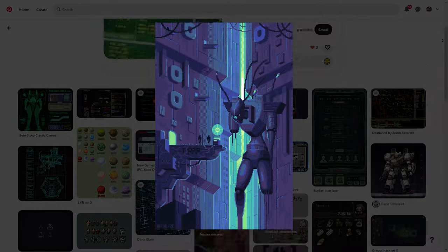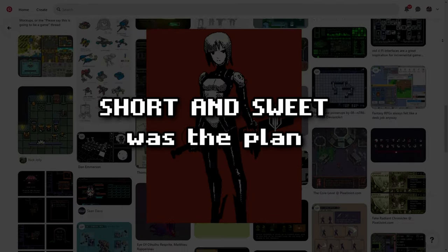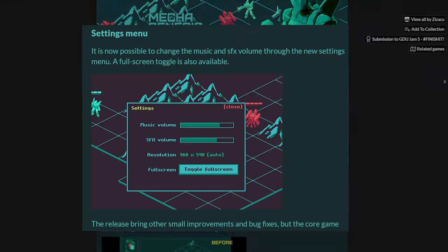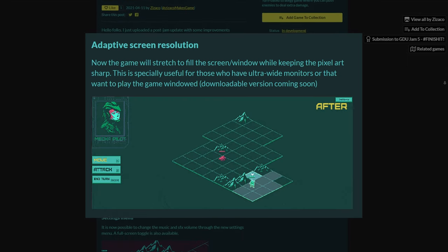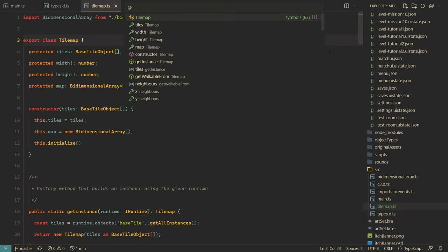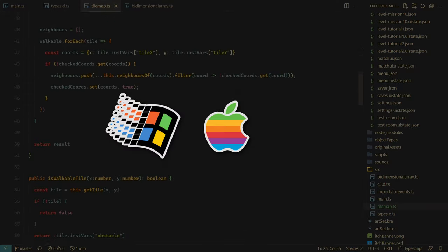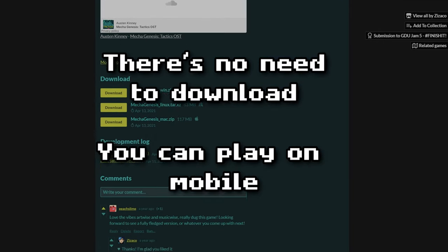With the inspiration board I made at the start, the mechas, the mock-up, this art style — I knew this game could go even further. Short and sweet was the plan, but the hunger for more was real. Once the game jam ended, I released an update: a proper settings menu, adaptive screen resolution — which is harder to make than it seems when you're picky about pixel art — and real pathfinding. Before, there were tiles you couldn't land on and it didn't account for distance between tiles, so I wrote a pathfinding algorithm based on an amazing article by RedBlob Games. I also released a downloadable version for Windows, Mac, and Linux. You can play Mecha Genesis Tactics for free on itch.io — no need to download, and you can even play it on your phone.